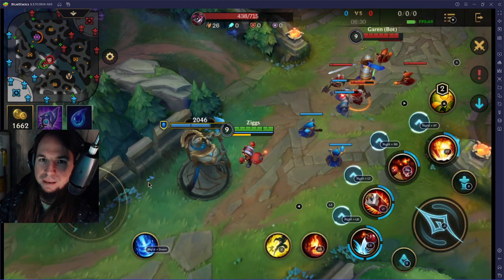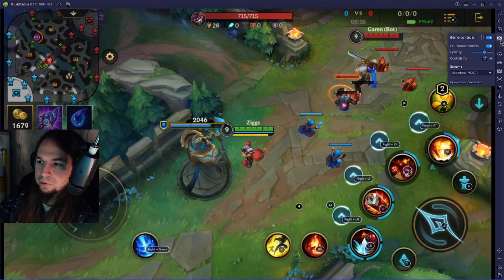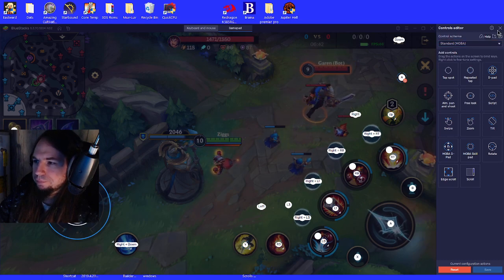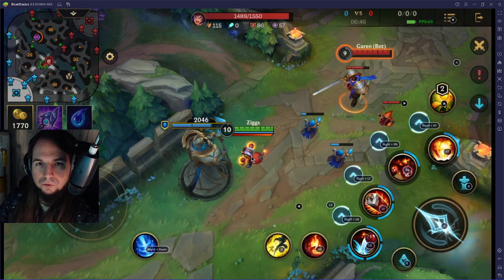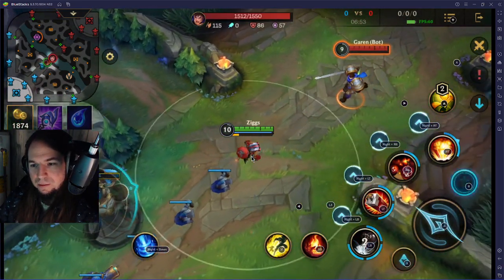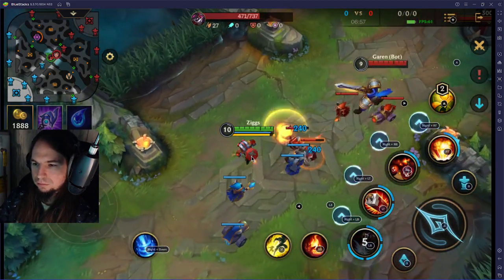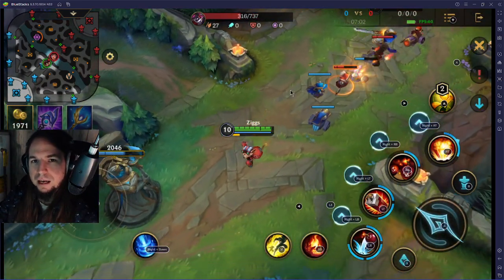Straight into your game - it will automatically configure the controls for you. Just go to Game Controls, open Advanced Editor, and import it. So there you go - that's my tutorial for League of Legends Wild Rift with the controller. Use mouse and keyboard if you can, but playing with the controller might be okay. Anyway, take care and good luck out on the Rift!